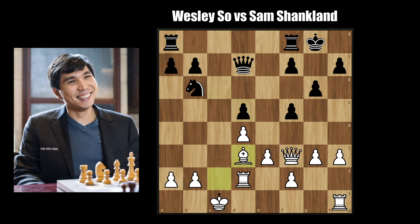Bishop to d3, freeing the square on c2 for the rook. The rook comes to c8 with check, attacking the White king. The king goes to b1, and Knight to c4 threatens to take the rook on d2. The rook slides to c2, and here Sam goes for Rook to c6, not anticipating the breakthrough on the kingside with g4.